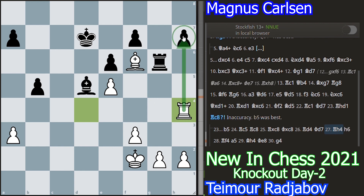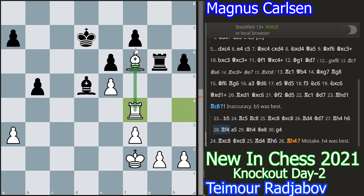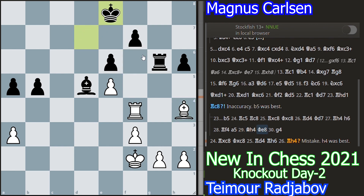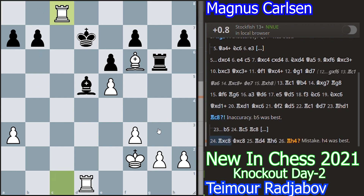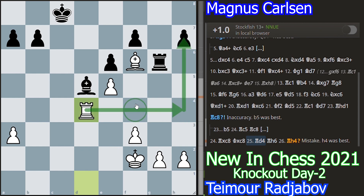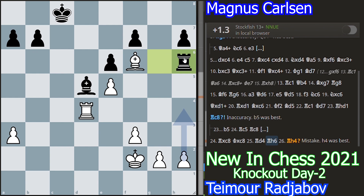Rook h4 attacking this pawn, since it is very weak and cannot be defended very easily. a6, h6, rook f4 trying to attack this pawn. a5, bishop h4 attacking this one. King e8, and now g4 — the attack goes on, the king also joins the party. The idea is to attack more weaknesses in the black camp. Black played rook c8, rook takes c8, king takes c8, now rook d4 — the same idea, trying to exploit all the weak pawns on the black side, especially those that are isolated and backwards. Now rook a6 — here black tries to prevent the rook a4 move, which is quite clever from Magnus's side.